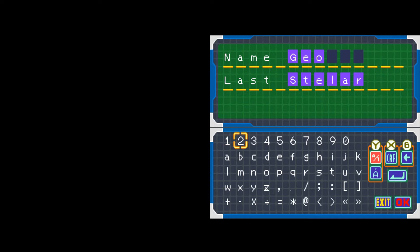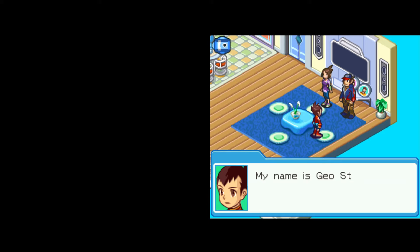Now we get to pick our name for our protagonist. I'm actually going to keep it as Geo Stellar — that's his canon name in the second and third games, where you don't get to choose. I want to keep it consistent for continuity's sake. Geo introduces himself: 'My name is Geo Stellar.'